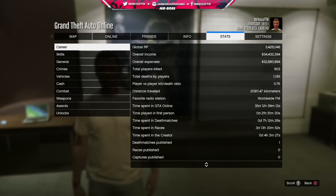Something else interesting is distance traveled — almost 21,000 kilometers, which is an insane amount. If you go from Paleto Bay to the end of the Los Santos Pier, it's close to 11 or 12 kilometers, so you can imagine just how far that actually is. My favorite radio station is Worldwide FM — no idea why, I don't even listen to the radio.